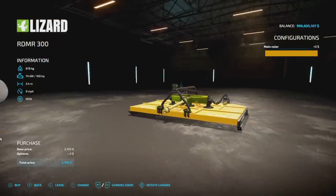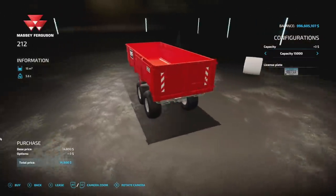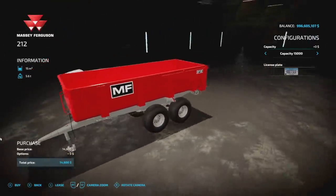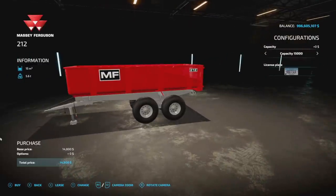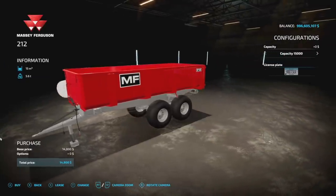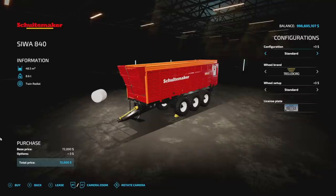If you're looking for a Massey Ferguson trailer, here you go — it holds 15,000 to 17,000 liters and it's really cool to see a Massey Ferguson trailer in the game. There's not a lot of customization, but it does hold everything. Four slots on console, and that's pretty much all there is to it.